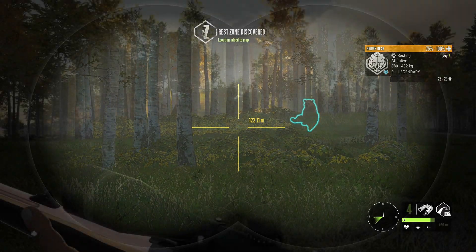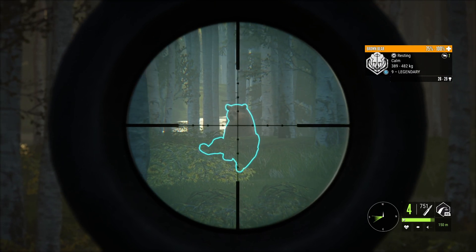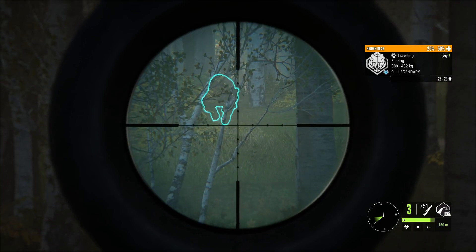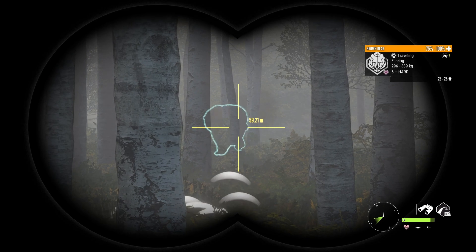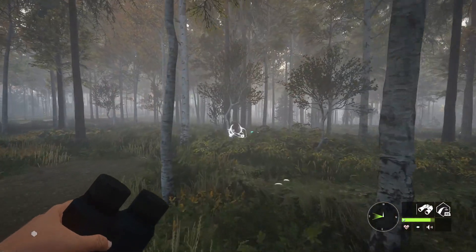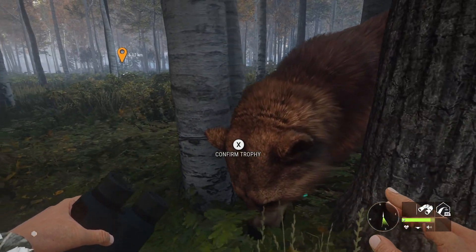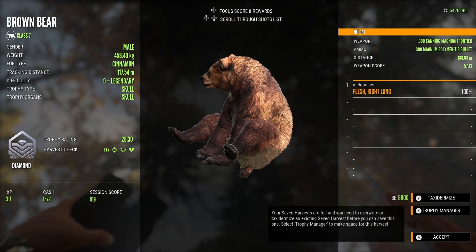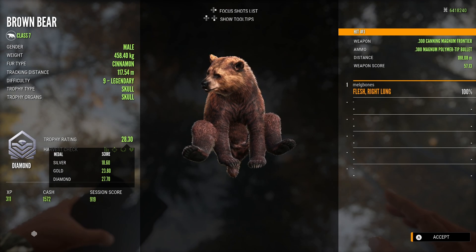Moving on to another clip — this time a legendary brown bear, which completely took me by surprise. I actually had to go back to the nearest lodge quickly to grab my .300 as I didn't have it on me. Thankfully it was only a couple of hundred meters away, so I came back and shot him in the chest while he was sitting down. Something really interesting to note: the female that was with this male was actually a level 6 — level 6 brown bear females are a thing, and it's not particularly common. I thought it was really interesting that the two biggest bears, both male and female, were together as a pair.